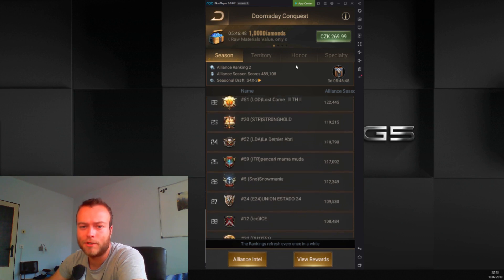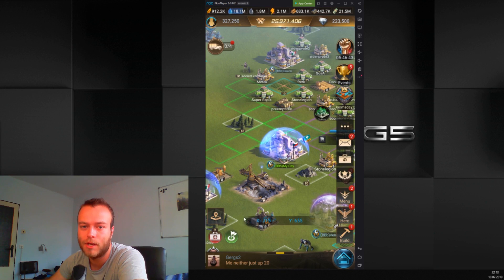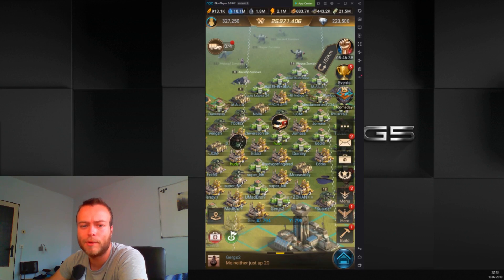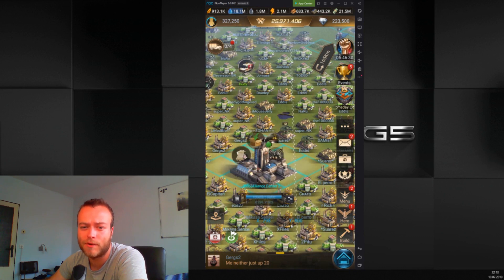One way or another, the strongest players of your alliance have to keep their durability for two things: first, defending your honor buildings and alliance centers; second, taking down enemy alliance centers. Their power really comes in handy when the enemy alliance is defending with everything they've got and your maxed player slices through them like no one's business.